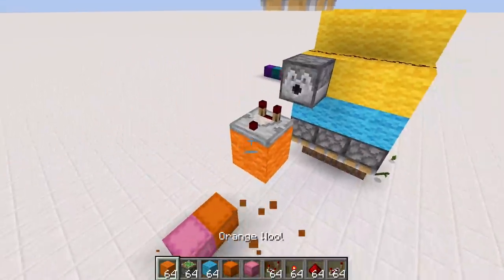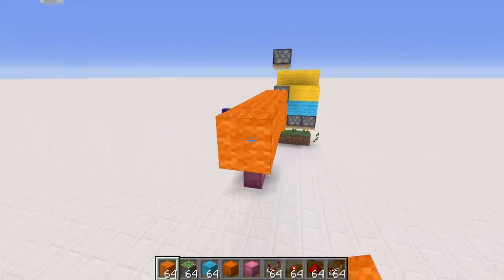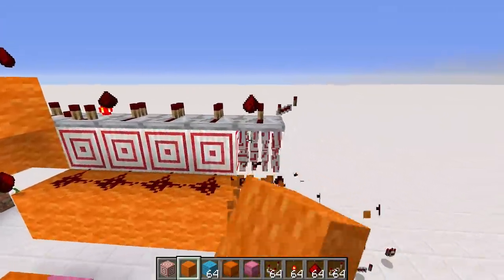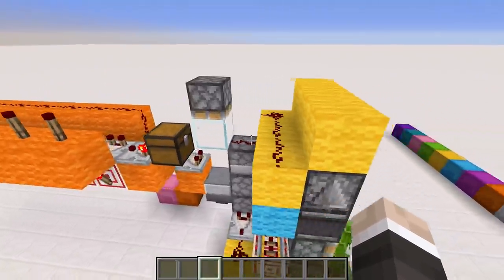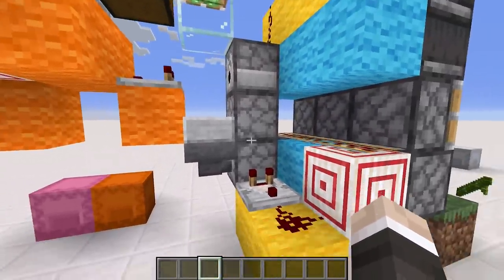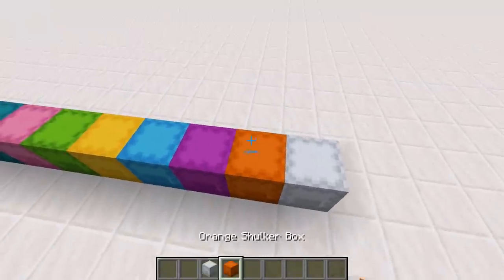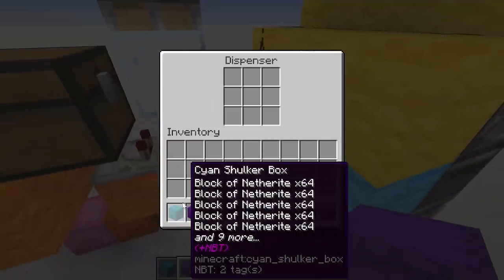Now it's time to get different outputs into this redstone system using a shulker box randomizer. This involves a dispenser, nine different shulker boxes with different numbers of items inside, and then a red coder out the back to give different redstone outputs depending on which shulker box gets dispensed. After some building difficulties, we've ended up with a really nice little system — exactly three blocks wide — including a mechanism to reload the shulker boxes back into the dispenser.